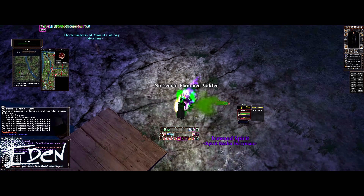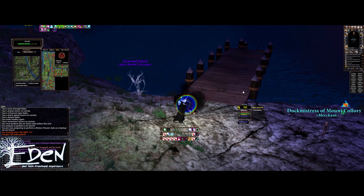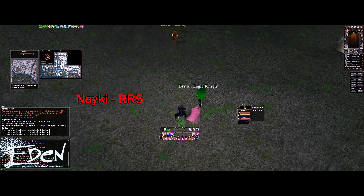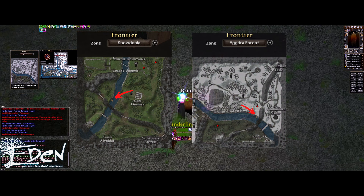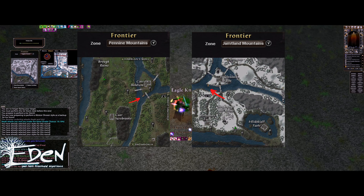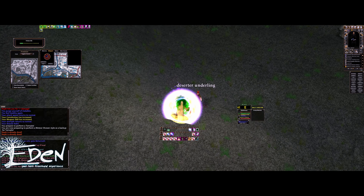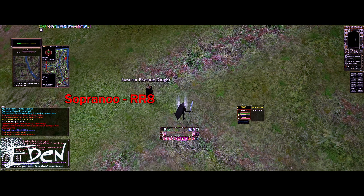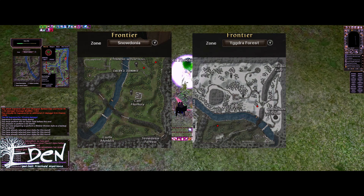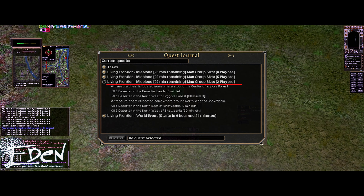Another important skill to note is Remedy — it costs 10% of your health but gives you full immunity to having any poisons applied to you. As for where to go as a Nightshade, you can go pretty much anywhere as a stealther, but here are some common ones. Docks and common reinforcement routes are great — you can go to all the duo zone docks, or when the enemy realm doesn't have their center keep, go to their center keep dock. If there's a big keep take happening, set yourself up between the fight and the closest enemy keep with an open port to catch zergers. Duo zones are also a fun choice as you can dodge full groups and plenty of solos run through there. The duo zones are Snowdonia, Yggdra Forest, and Mount Collery — check which are active via your quest journal under the Living Frontier duo zone quest.